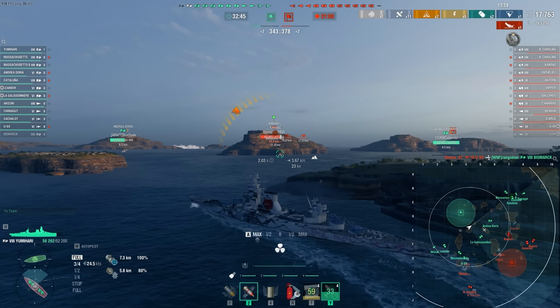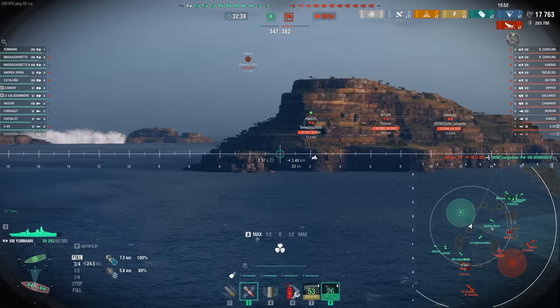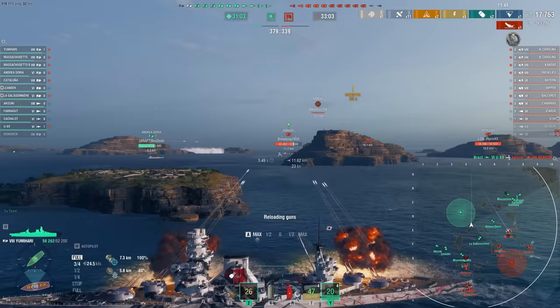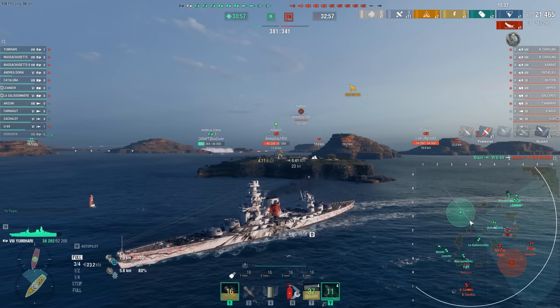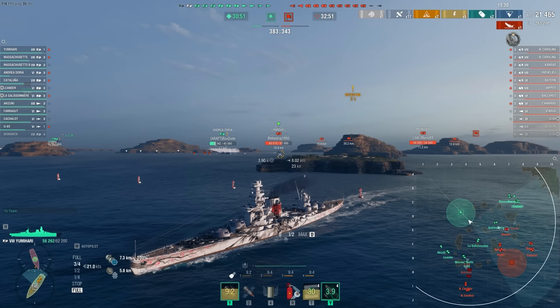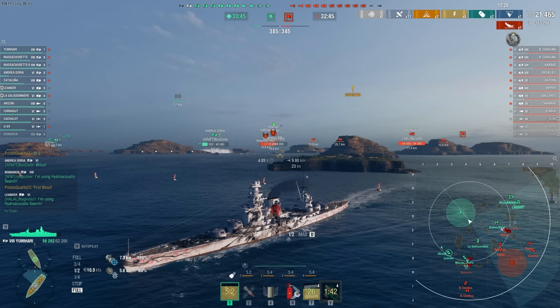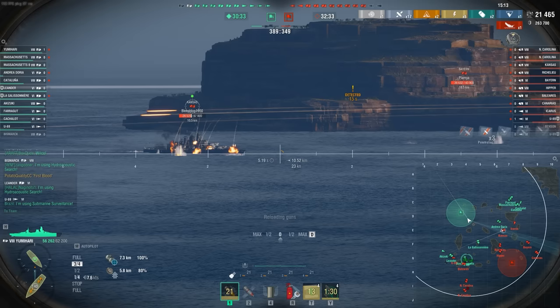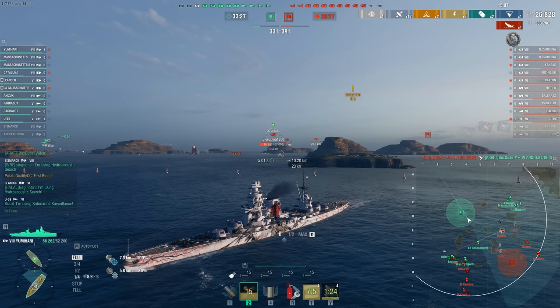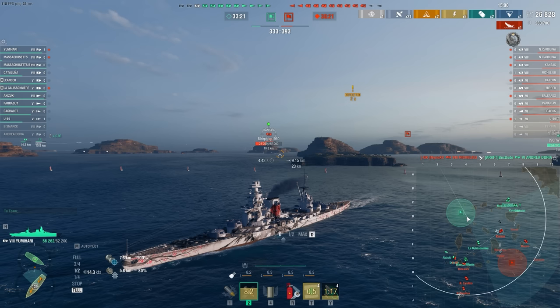We do have an enemy Kansas pushing up here to deal with. Kind of scary. I think just do a turnout here - this might just end in our death getting dev struck, but I think we should be okay. He's very broadside. Let's see what the AP can do here. And then we'll swap back to the high explosive. Five bounces - that's to be expected at that angle. The AP performance - any sort of minor off angle, it doesn't feel like it. It's almost as if you took the improved pen angles you get on like a Petro, but in reverse and made the pen angles slightly worse. Whatever is done to these AP shells, they need flat broadsides at closer ranges. Otherwise just be shooting HE.